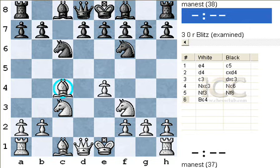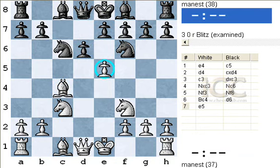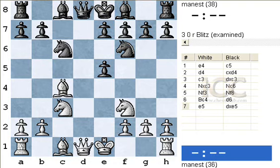Bishop c4, and now black can't really prevent e5 because, as we know, after d6, white should play e5. Definitely e5 because now white wins the game. If the knight moves, we have e6, and if black takes, we take, and then you have a strong position as we went over in Part 1. If you're interested in learning it again, go back to Part 1.